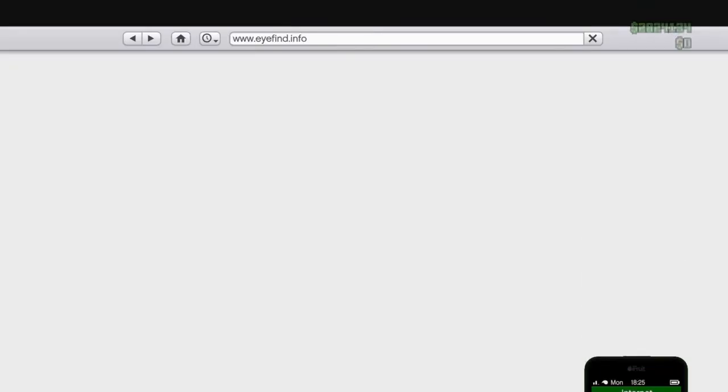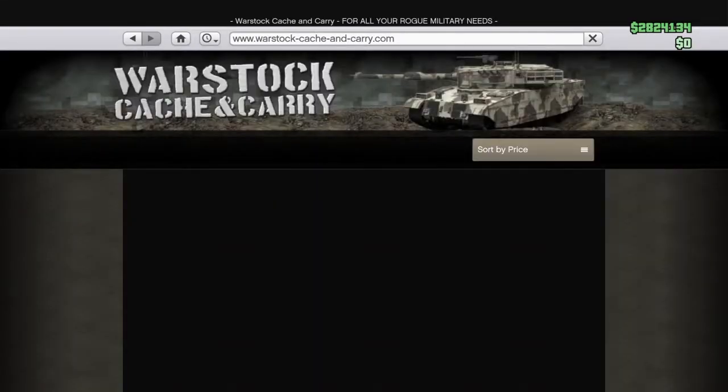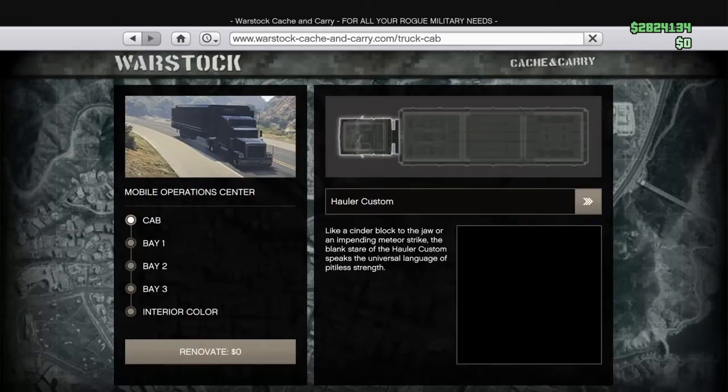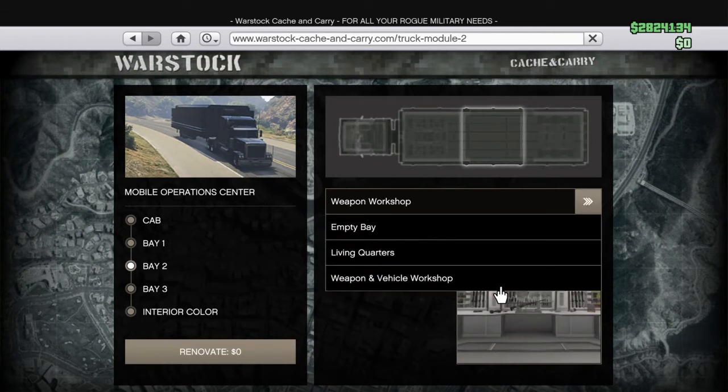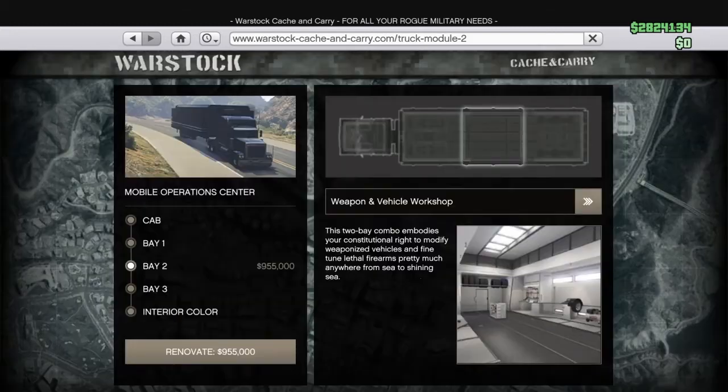Go online, go to Warstock, go to the MOC, go into Bay 2, and convert it to the weapons vehicle workshop. That's what you're going to do. You're going to spend $955,000 to do that.